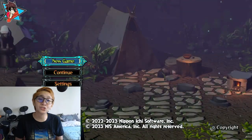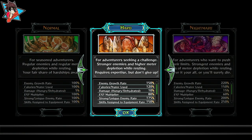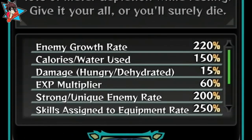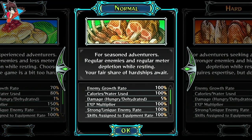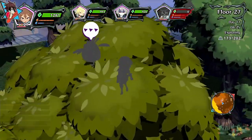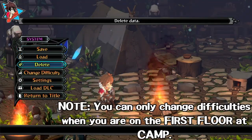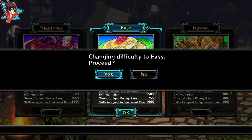Tip number one: choose a difficulty that is right for you. Monster Menu offers several game difficulties right at the start of the game. There's easy, normal, hard, and nightmare. Each difficulty has their own perks and challenges, like having more variety of skills on nightmare and a low experience multiplier, to easy's low enemy growth and high experience multiplier but low equipment skills. You can always switch the difficulty level by heading to the options menu and choosing the appropriate difficulty setting that matches your palette.